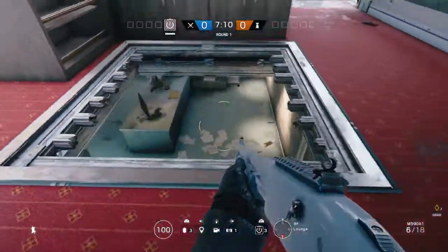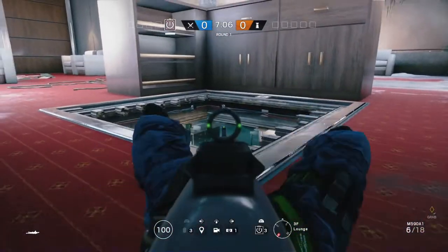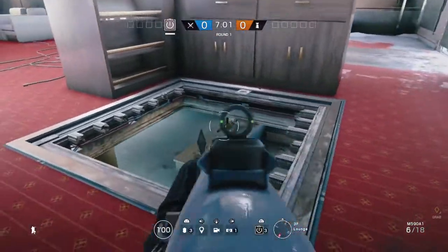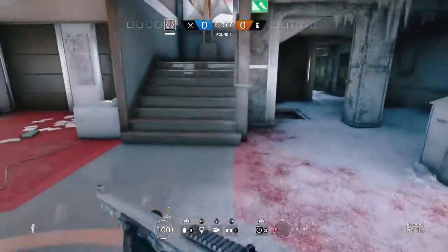There's another hatch very close by in lounge, and that's also going to give a good line of sight into kitchen. Again, it doesn't quite stretch through to the door there, but it might just give you a bit of a better angle than the previous one we looked at.